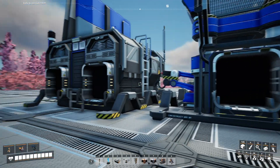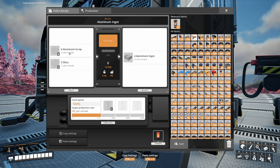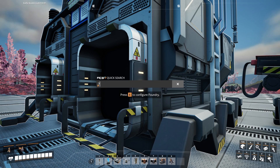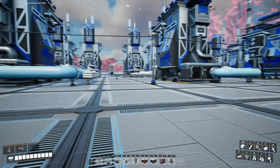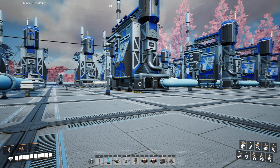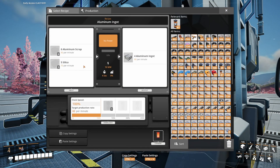We're good with four belts coming in. The limiting factor will be the 90 per minute for the aluminum scrap. We could do two lines of 360 each, so that's 720 - that's going to be eight foundries per row. And it will be able to handle the silica also. That's the plan of attack.